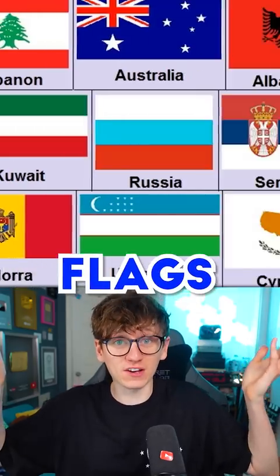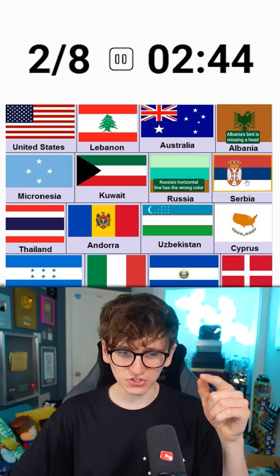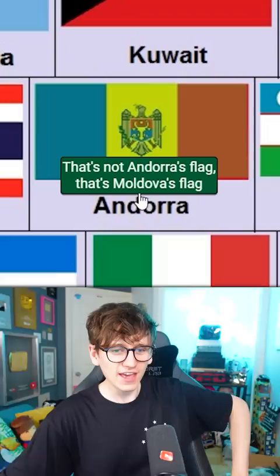Find the fake flags. Lebanon looks fine, Australia looks fine, Albania is missing an eagle head. Micronesia looks fine, Kuwait looks fine, Russia's got the wrong blue, Serbia looks normal, Thailand looks normal. And Andorra? No, that's Moldova isn't it — let me have a click. It is! You're not catching me. Andorra and Azerbaijan look fine.